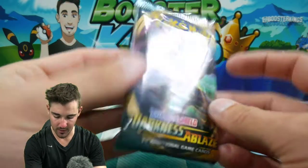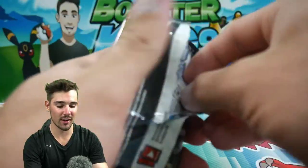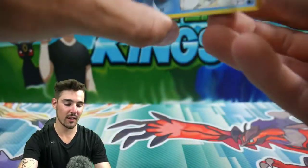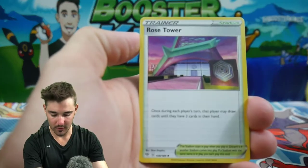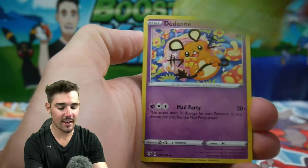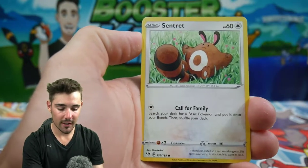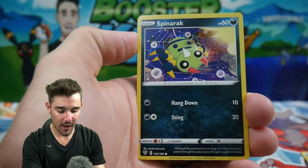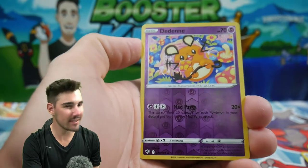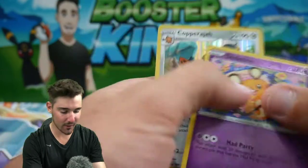Let's go with Darkness Ablaze right now, and then we'll go into the one and only Shiny Star V. I honestly cannot wait to get into more Shiny Star V packs. We have a Grass Energy, Rose Tower, Steenee, a Dedenne, a Galarian Darmanitan, Sentret, a Rowlet, Skorupi, a Spinarak, and a Copperajah Holo Foil. Two holos in a row — not bad at all right there.